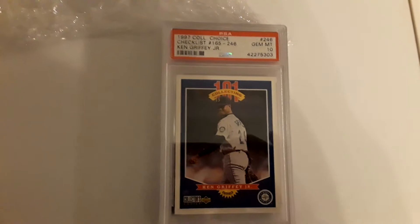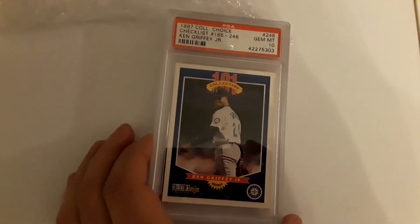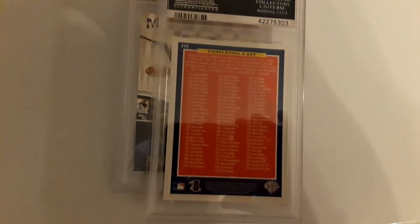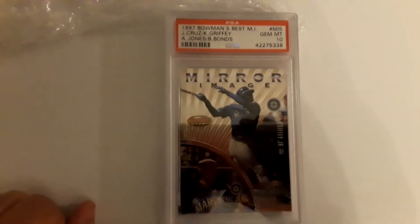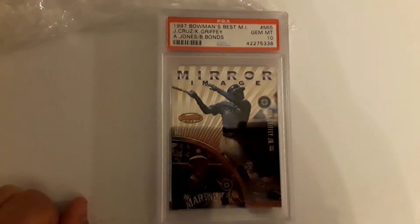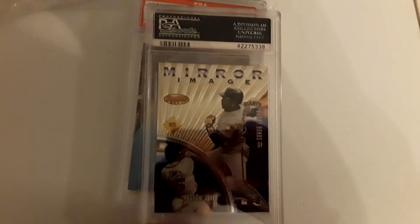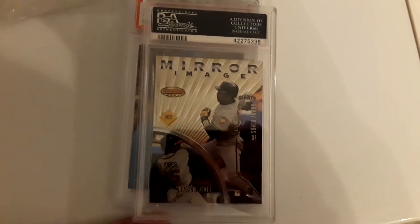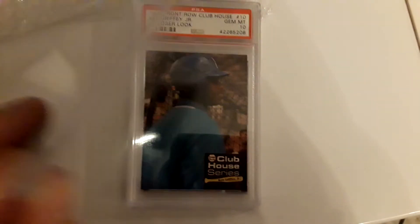1997 Collector's Choice Checklist — I think this was one of the last few that I needed for this set. I think there's like four or five of the Griffey Checklists. And then 1997 Bowman's Best Mirror Image. They have Mirror Image, Mirror Image Refractors, and Mirror Image Atomic Refractors. But this is my first one of these. Got Barry Bonds and Andrew Jones on the back.